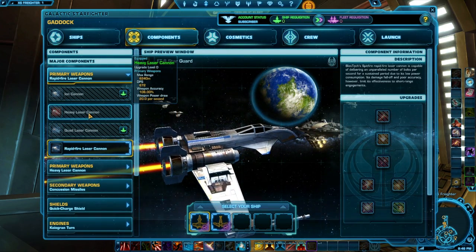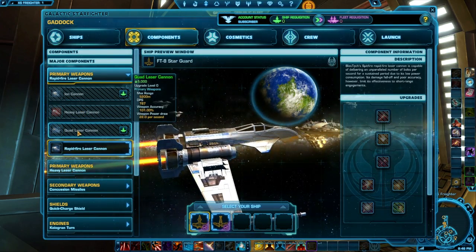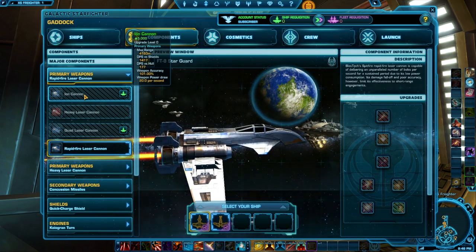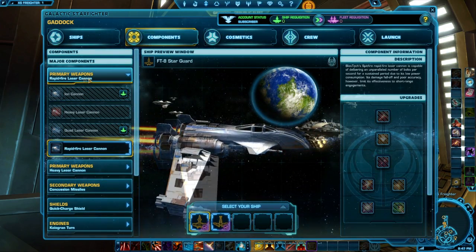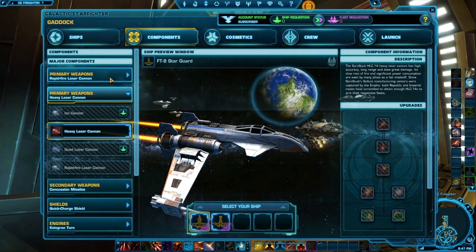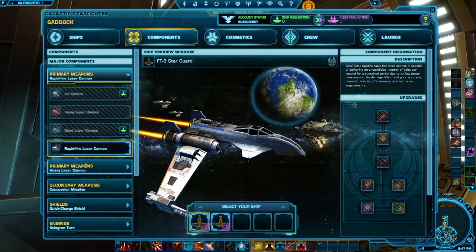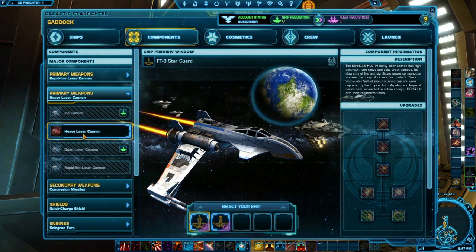You'll see the heavy laser cannons have a little bit longer range, a little bit more accuracy, draw a little less power, and have lower DPS. The ion cannons have a slightly shorter range and also do different damage to shields versus hull — so if you want to take down shields, they come down really fast. One thing to note: the FT-8 Starguard has two different primary weapons, and number one ability on the Starguard is that you can switch between them. So you can have the ion cannon to take down shields, then switch to something with higher DPS.